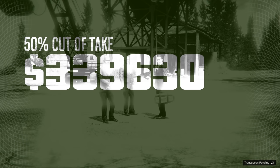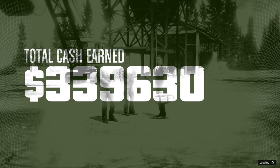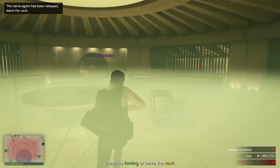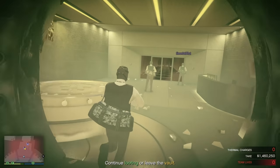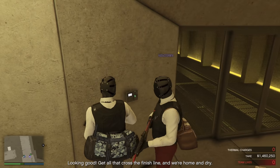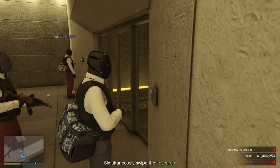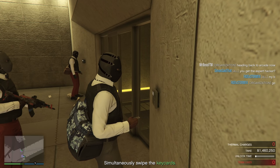Another thing you'll want to do to maximize your payout is complete all of the challenges associated with the heist — the elite challenges and anything else you can accomplish inside the mission. For example, on one of my last heists, Lester came over the intercom and said there was bonus money in the vault on one of the floors. So pay attention not only to the in-game challenges, but also to Lester's dialogue, as it could mean extra opportunities to make a bit more money.